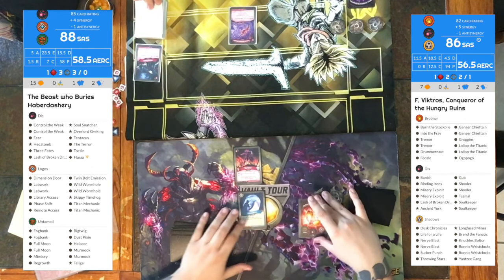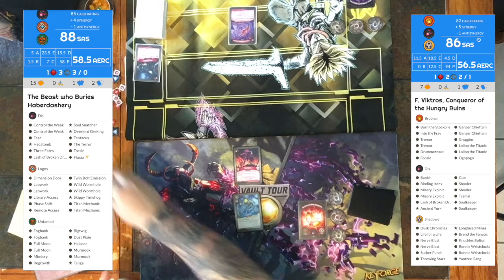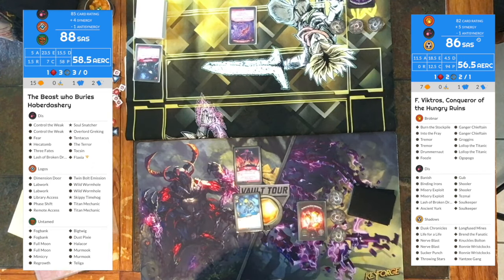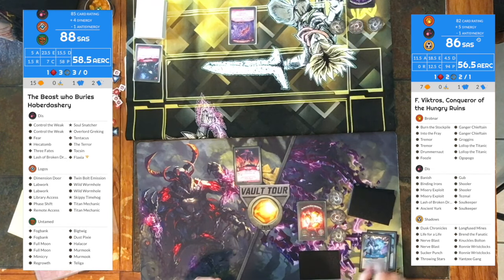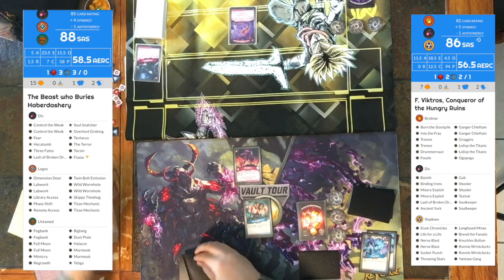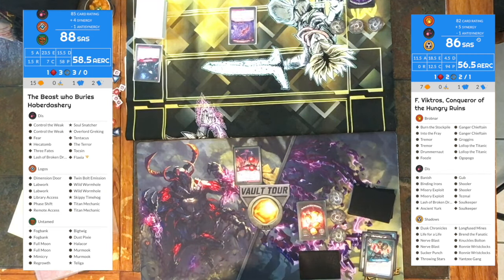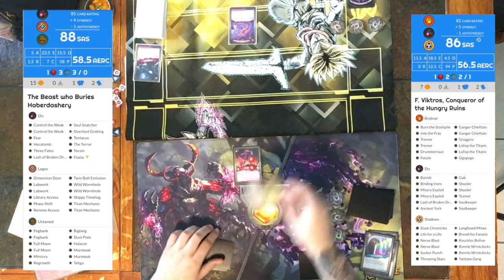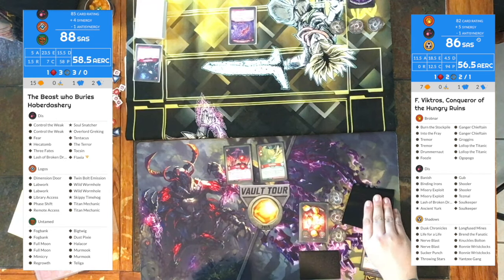My opponent plays a Lash of Broken Dreams and discards a card. On my second turn, I start with Library Access. Here I'm going to be going through a Library Access turn. Even with the nerf, you could still get a pretty high tempo going. Lab Work — archive a card, Phase Shift — draw another card from that. I'm going to Twin Bolt, hitting my own creature just to get some Amber and draw some more cards. My goal this turn is to try to get to check. Turn two check is pretty strong — put pressure on the opponent, try to keep him out-tempoed. I drop a Dust Pixie from the Phase Shift, and that does put me in check. I'm ending my turn.